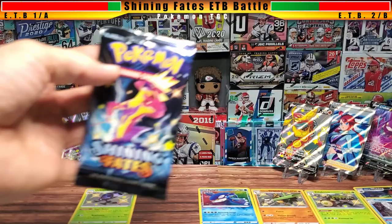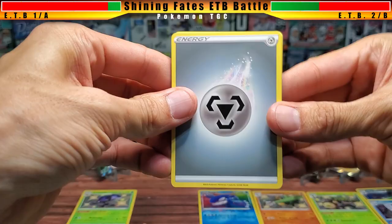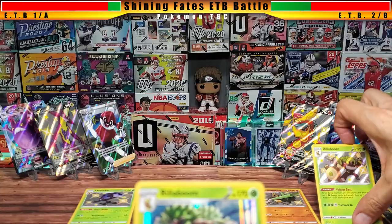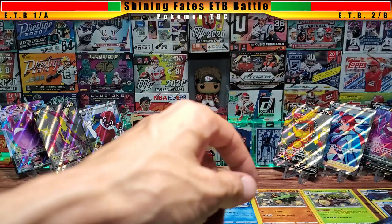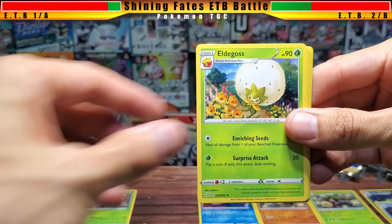We're heading into the fourth quarter. With all the extra cards I'd say box two is winning, but we still have two packs on each side and it only takes one pack. Box one round eight: metal energy, Rotom, Rusted Shield, Yanma, Morpeko, Chewtle, Eevee, Horsea, Rusted Sword, and a Rillaboom — not shiny this time. That's the first non-shiny holo from box one. Box two has two shinies versus one for box one, plus an Amazing Rare.